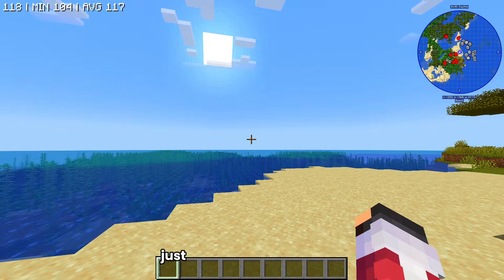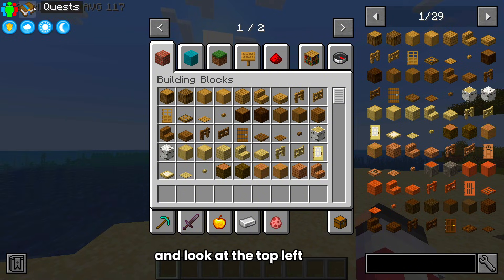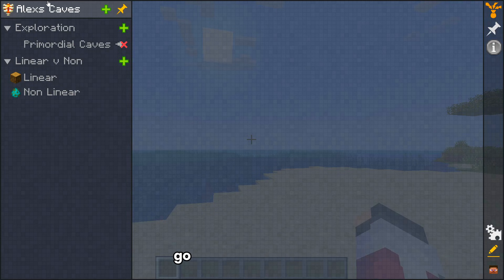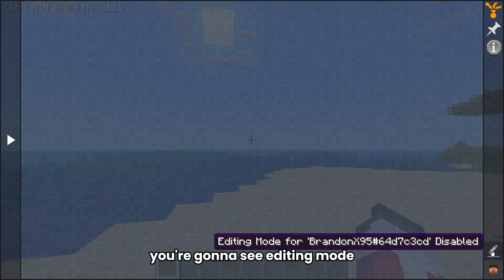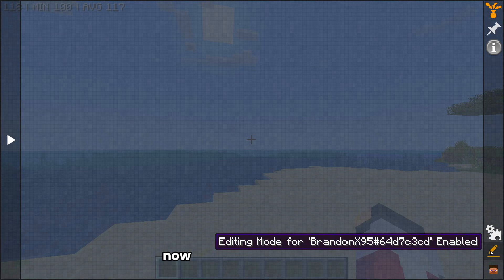Once you have FTB Quests installed, open up your inventory and look at the top left corner — you're going to see your quest book. Go ahead and click that. Once you open your quest book, in the bottom right corner you're going to see editing mode. Go ahead and click that button. Now you're in editing mode.